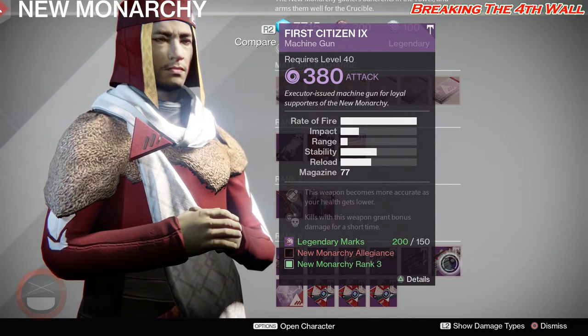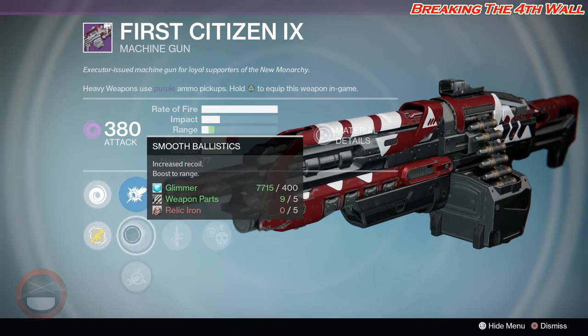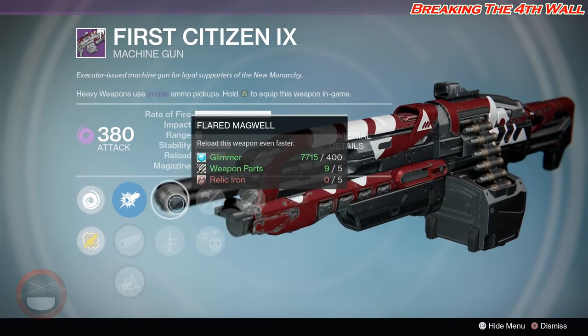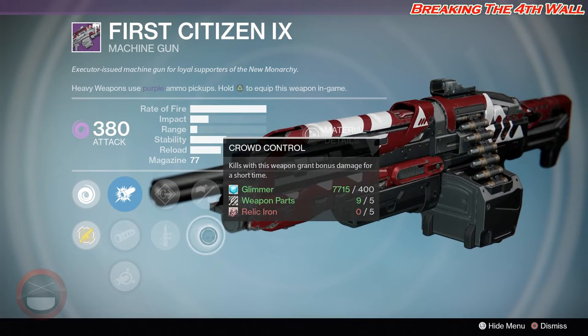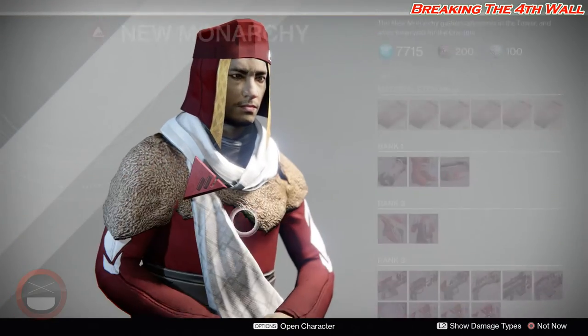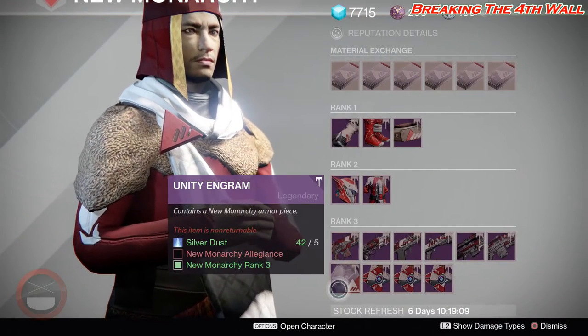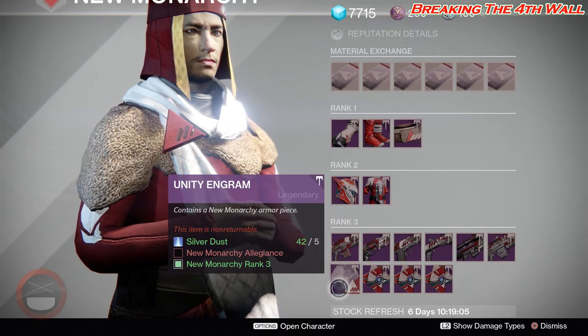Next is the First Citizen 9 with CQB Ballistics, Smooth Ballistics, Soft Ballistics, Flared Magwell, Quick Draw, Small Bore, Crowd Control, as well as Eye of the Storm. Each faction does have their respective Unity Engrams or Faction Engrams that you can grab, and it will contain a piece of New Monarchy Armor.